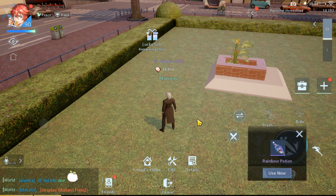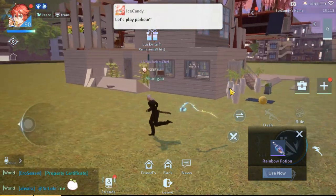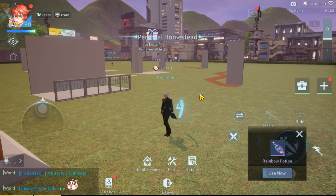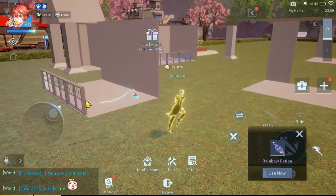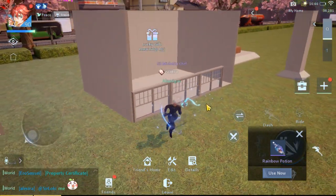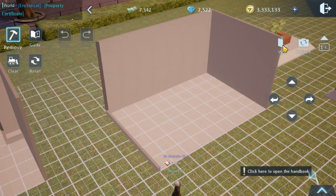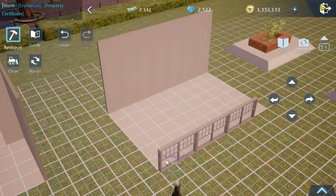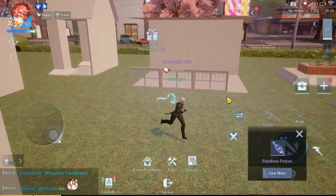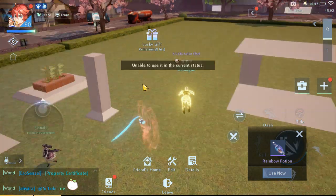After positioning the windows, go visit a friend's home or leave your house. Wait a few seconds, then go back. Once you're back, visit the design and there you go — you have your glass fence. Note that this is a very glitchy move to use, so it's up to you whether to use it. It's a bit difficult to adjust.